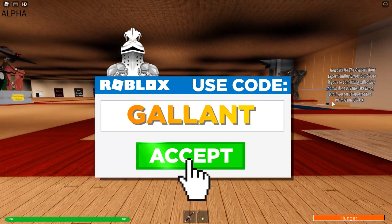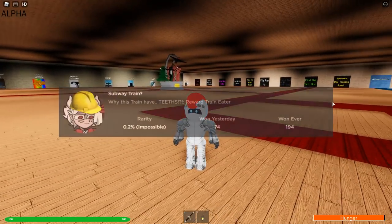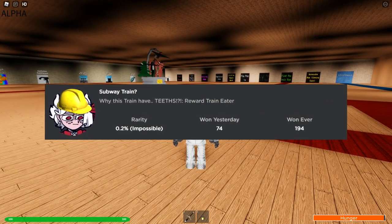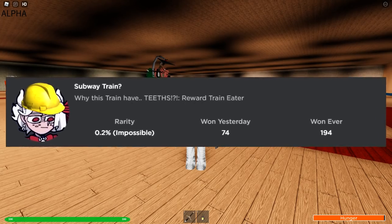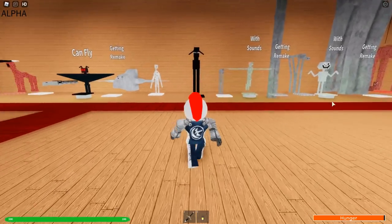Today we are back in Trevor Creature Simulator and there's a brand new badge out now called the Subway Train. Why does this train have teeth? Reward: Train Eater.